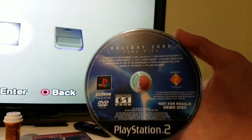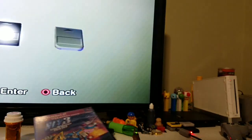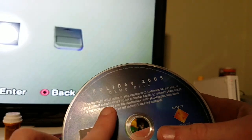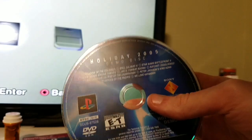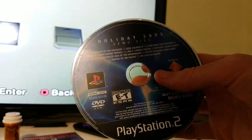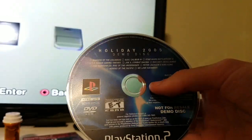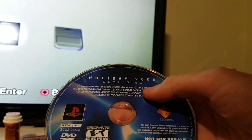I have a 2005 demo disc — those 'not for resale' demo discs for PS2 — and I've wanted to try something pretty interesting. I have a copy of Sly 3 that I've gotten recently, and there actually is a demo for Sly 3: Honor Among Thieves. I wanted to see what would happen if I removed this disc and put the actual game inside of it — whether it would play the whole demo or what. I also have Jak-X Combat Racing and Star Wars Battlefront 2 on the demo disc.